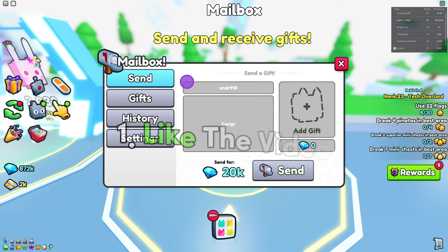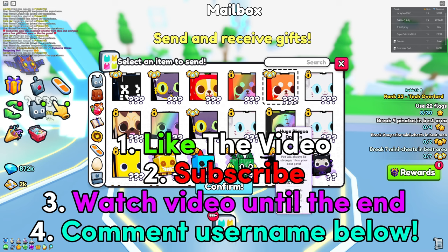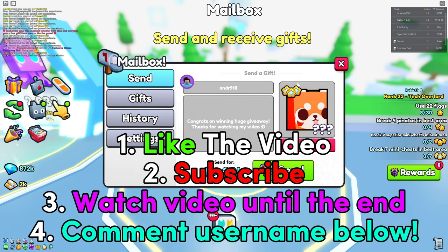If you want to enter any future huge giveaways, make sure to follow these four steps. Number one, like the video. Number two, subscribe to the channel, because if you aren't subscribed, you are not going to win any huge pets. Number three, watch the video all the way till the end so you don't miss out on the best ways to get OP inside Pet Simulator 99. And number four, comment down your Roblox username for a chance to win the huge pet. Good luck!